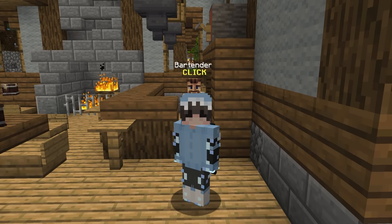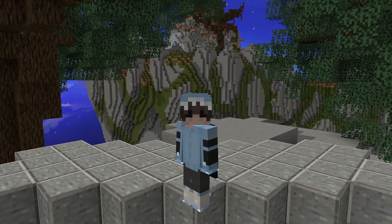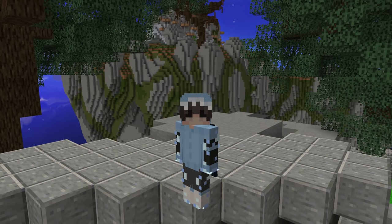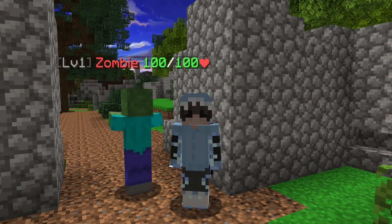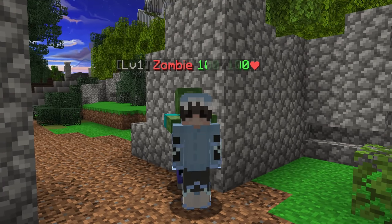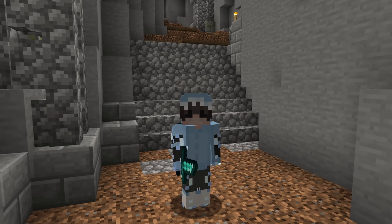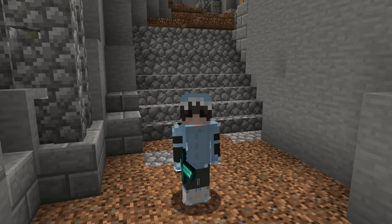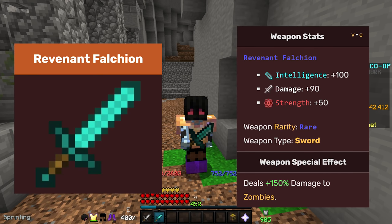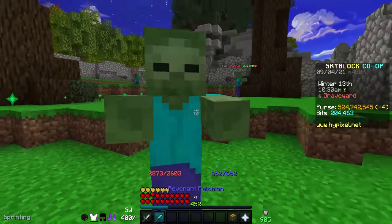That just about covers the basics of revs. Now I want to talk about gear. The nice part about gear for revs is that it's incredibly simple — you never really have to worry about getting a special set just for revs, because there isn't one up until you can afford Reaper Armor. You can do basically all tiers in nothing more than Shadow Assassin Armor. For swords, up until you get a Revenant Falchion basically any sword will do, and the Revenant Falchion is one of the most underrated early game swords.